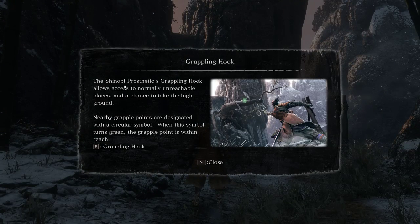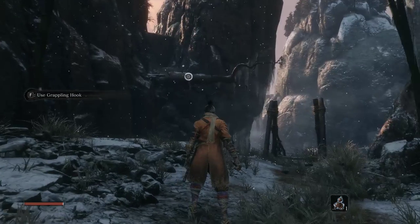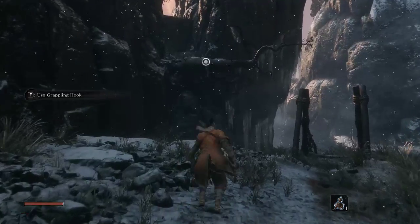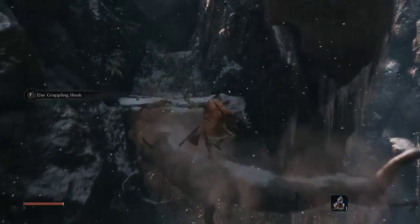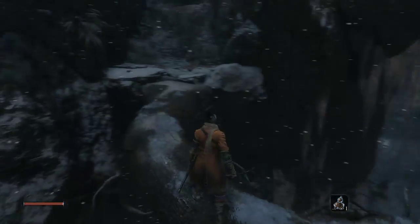Grappling hook! The Shinobi prosthetic grappling hook allows access to normally unreachable places and a chance to take the high ground. Nearby grappling points are designated with a circular symbol. When this symbol turns green, the grapple point is within reach. Press F for the grapple. So it has to turn green, like right there.